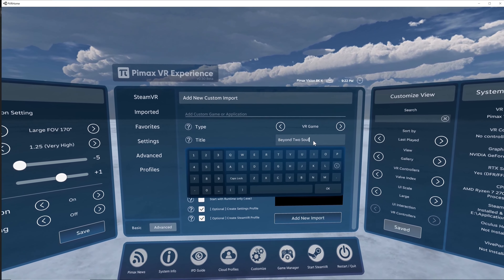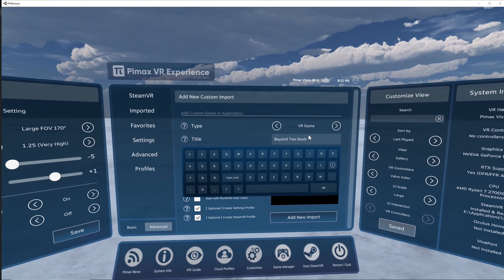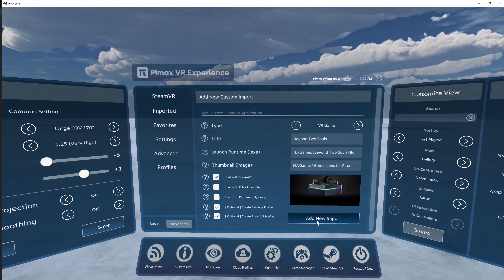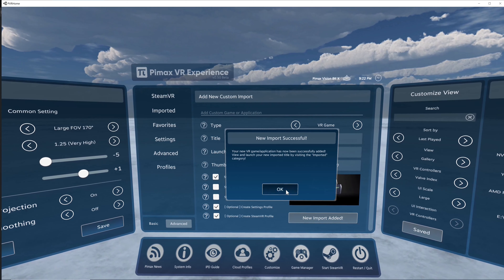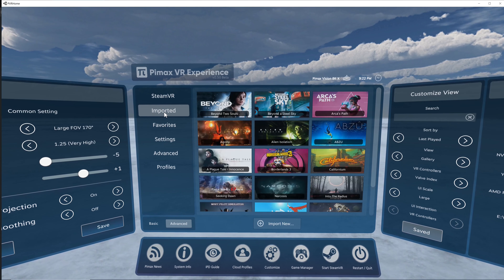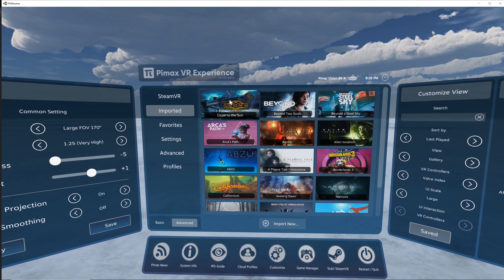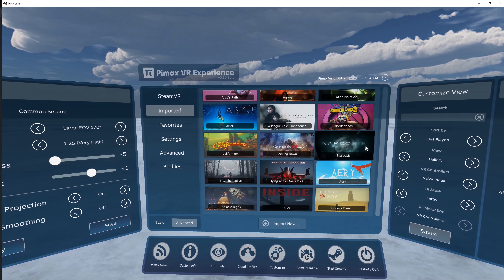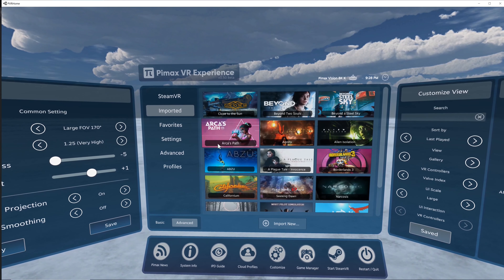Going back to the headset — this cube here represents my headset, and you can see it's rotated to the right. Click on it — there we go, pull it back. All right, the click worked. Beyond Two Souls — we're looking for the image, not the game file. I'm keeping a separate folder here called 'Game Icons for PiTool.' Beyond Two Souls — there we go, that's one. It's a little bit shifted but it'll be okay.